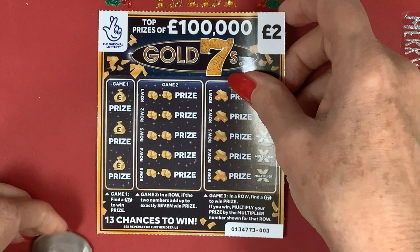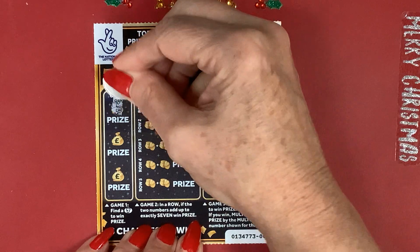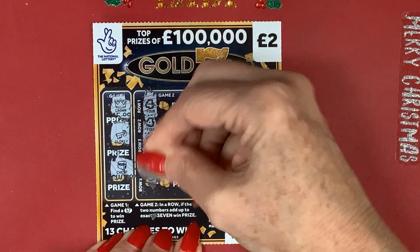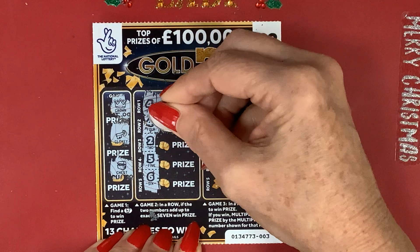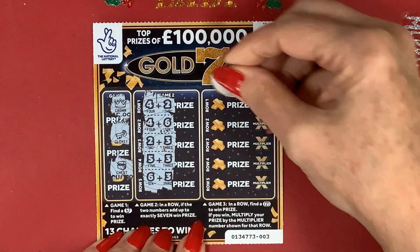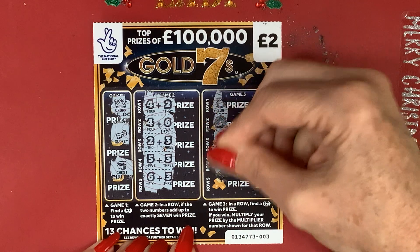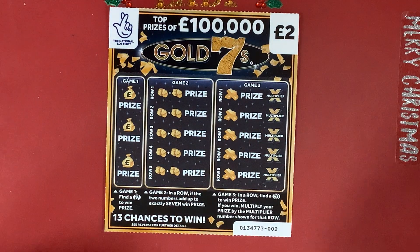Can we win on card number three? Come on, going down - three, two, one, zero. Got a crown, a key and a chest. We've got a four, want a three, get a two. Want a three, get a six. Want a five, get a three. Want a two, get a three. Six, want a one, get a three. Can we get the seven here? Sun, rainbow, compass, pot of gold and a vault - nope. First card to lose, but at least this is better than yesterday's session.